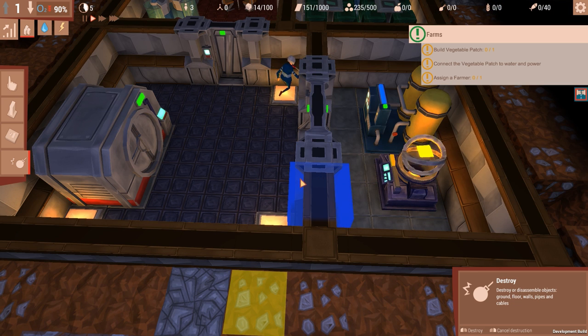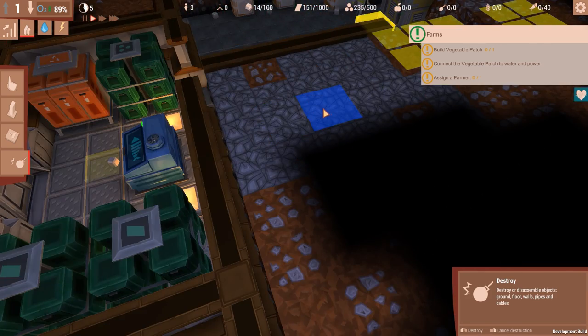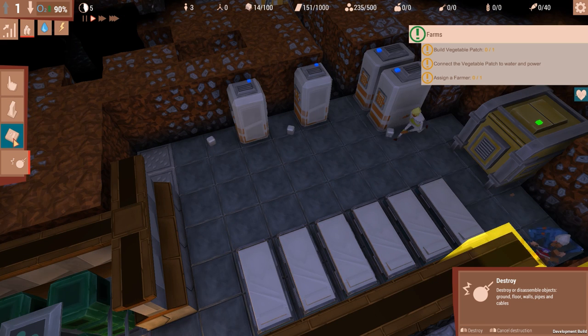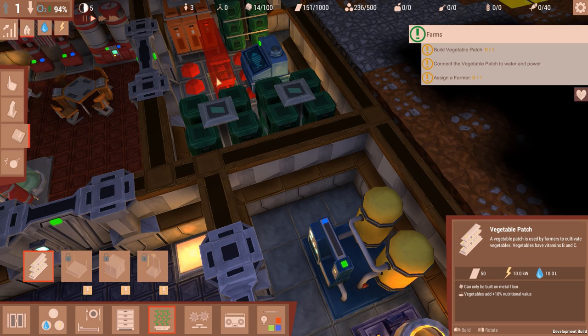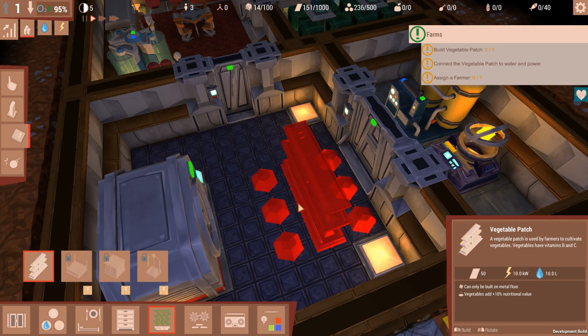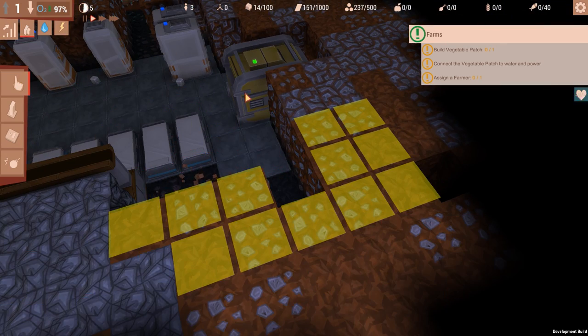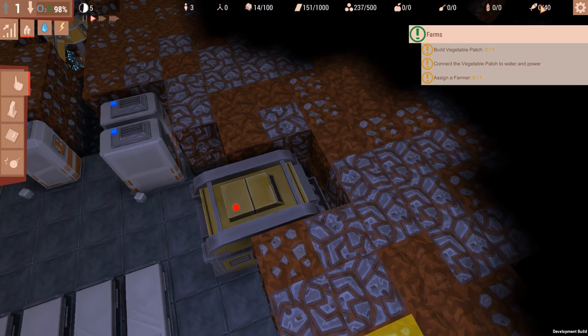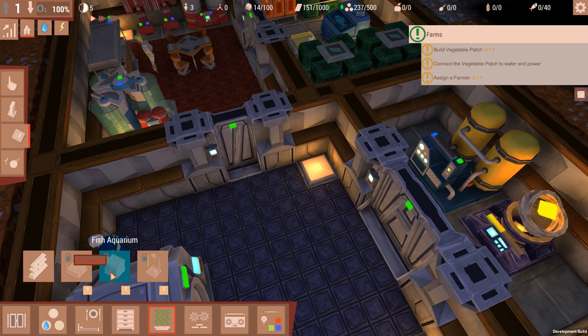I think everyone's going to die before we manage to finish this bloomin' thing. Can I just squeeze in a vegetable patch — some kind of food, anything, at this point would be good. Can't get it in there. I'm interested that three of them have survived. Do we have maybe a fish farm or something? Some other kind of food?